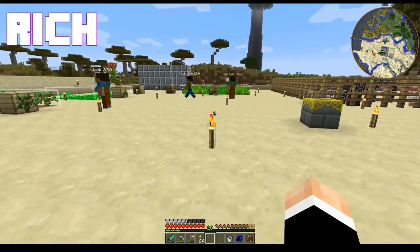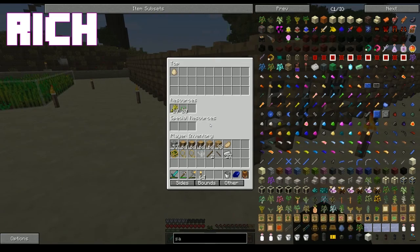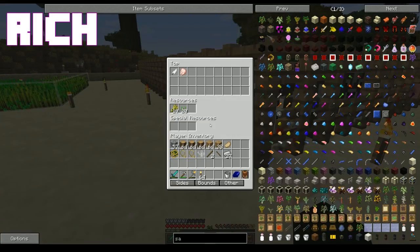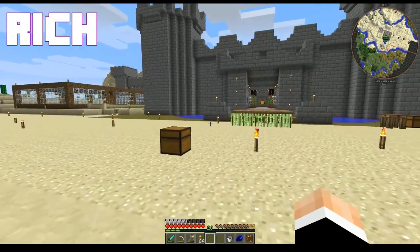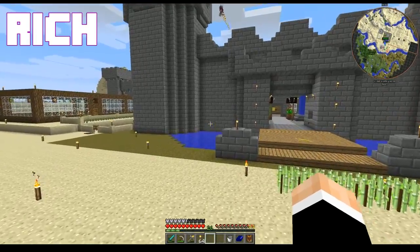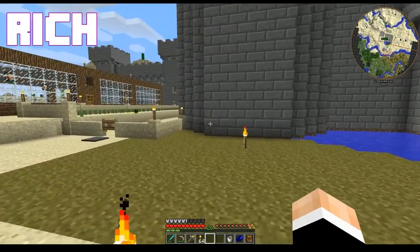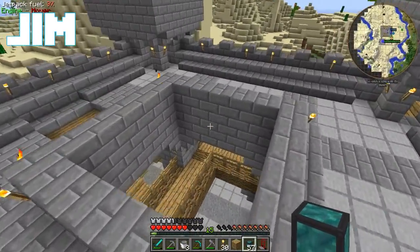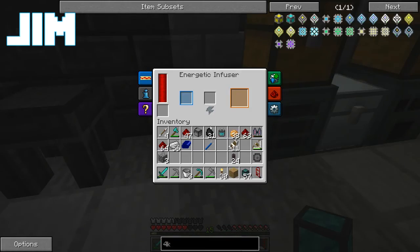Alright, so I have a carrot farm set up. I have a tree farm set up. I need to charge my jetpack. What do you need a jetpack for? Flying. Do you need me to show you what I need a jetpack for again? No, it's okay. Where's that Aqueous Accumulator you're building? Oh, the one that I totally promised to build you and then never actually did? Yeah, that one. Ask me again in like two minutes.